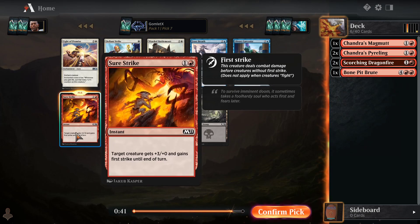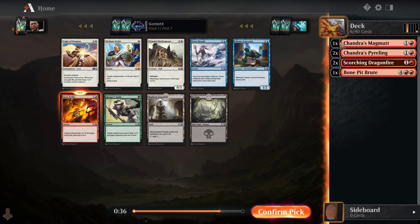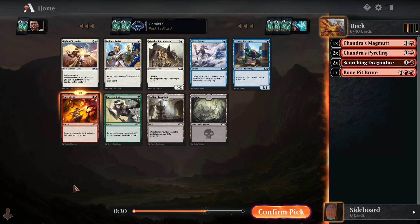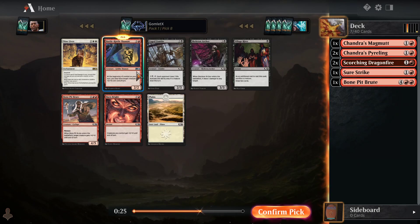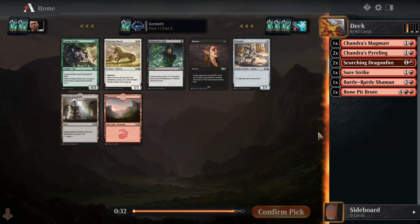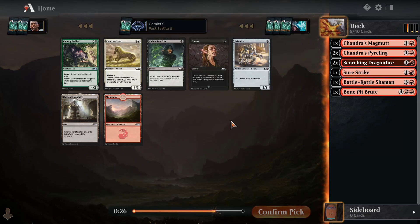Now we can take a Sure Strike. Having pump spells to go with your double strikers is quite powerful — this will basically give an extra 6 power instead of 3 power if you use it on a double strike creature. We can really cut red out of these packs so the person we're passing to on our left knows that red is not open. I do like Battle Rattle Shaman a lot, so I'm not really missing out on anything in other colors by taking it — it would be my favorite card in that pack in the first place.